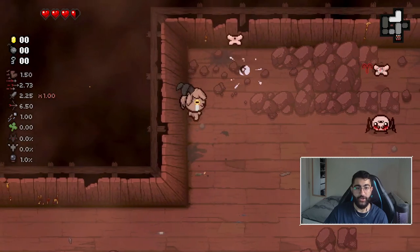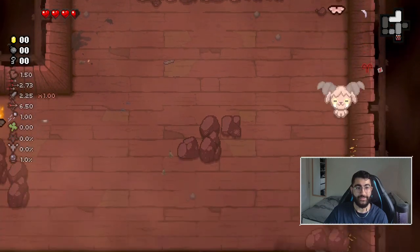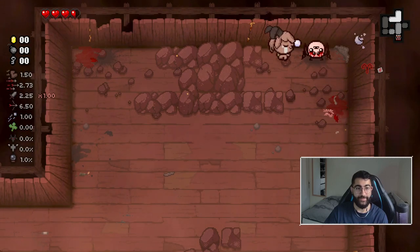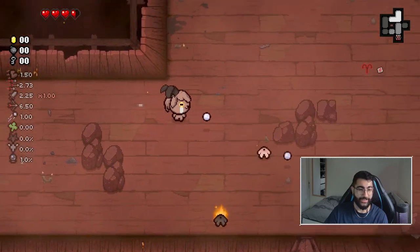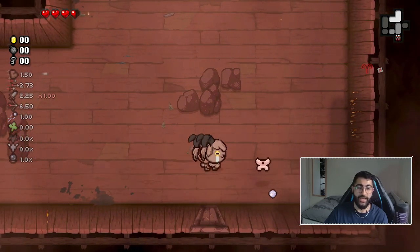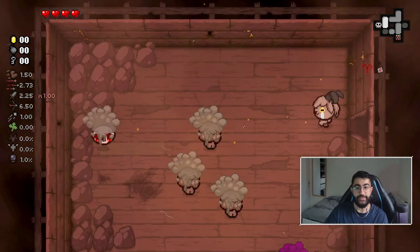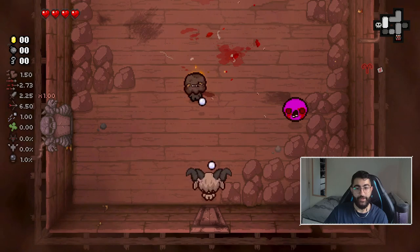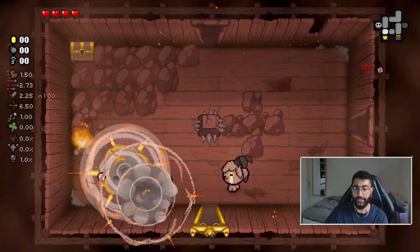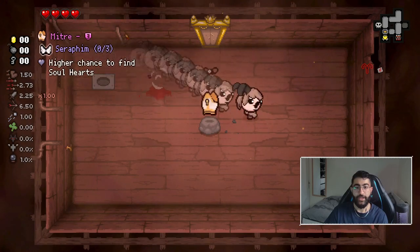Other than that, we have Gold - the no-trinket - which means we cannot get active items because to activate them I'd press my spacebar. That's the entire concept. If I remember correctly there are some synergies; hopefully we'll get to see them today. If not, I'll make sure we see them via console at the last floor.